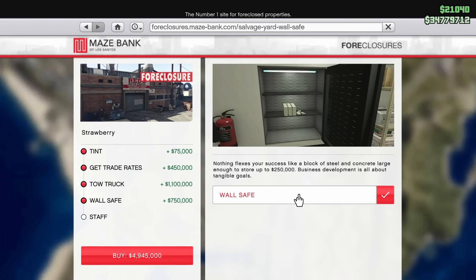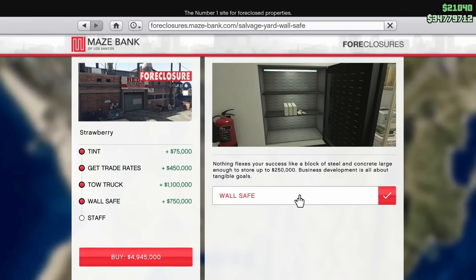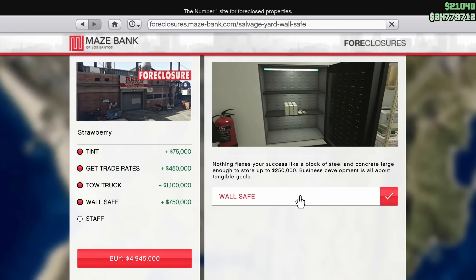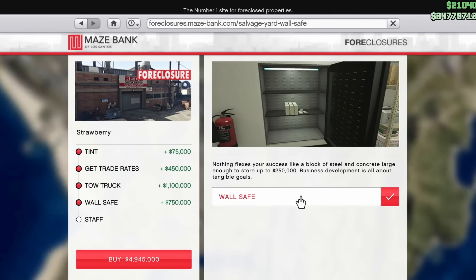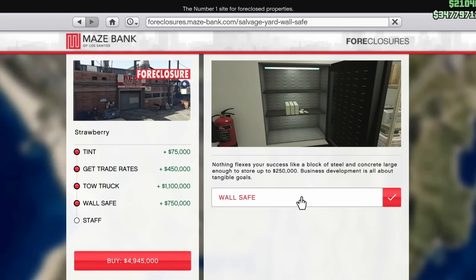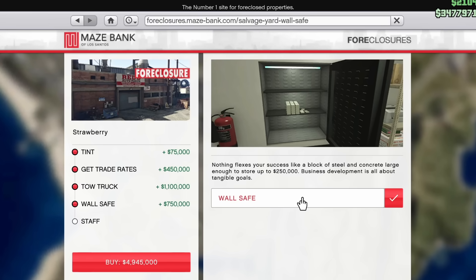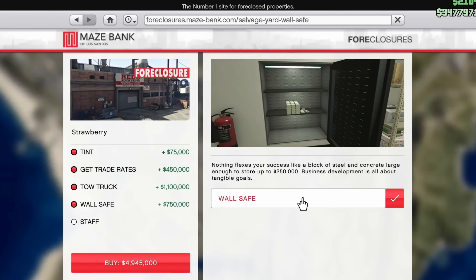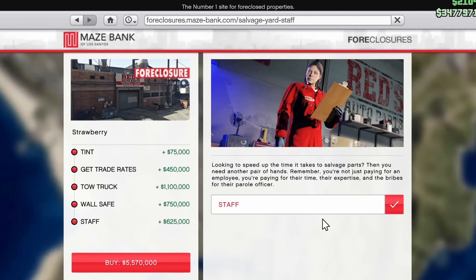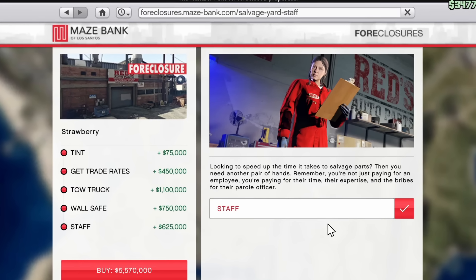Owning the tow truck is going to allow you to make passive income through the wall safe, which is the next upgrade. The wall safe in this business actually makes you money, unlike the CEO office and other businesses that have a wall safe option - those don't do anything. The wall safe here does earn you at a minimum $200 a day without doing any work. The more vehicles you bring in and salvage through the tow truck, the more money your wall safe is going to earn you every in-game day. The last upgrade is the staff member, who will dismantle your repossessed cars for salvage faster - completing it in 48 minutes instead of just over an hour.